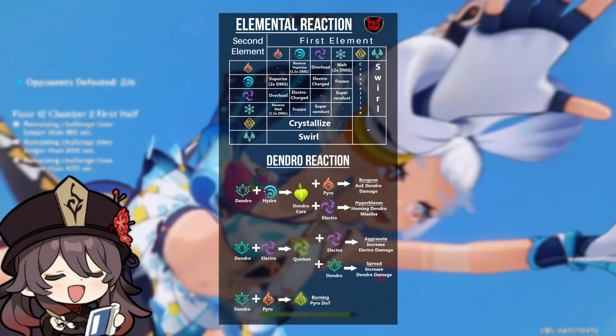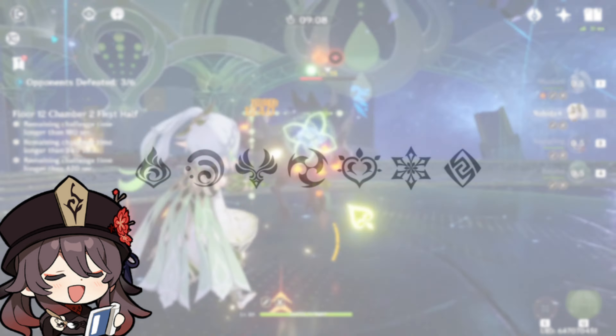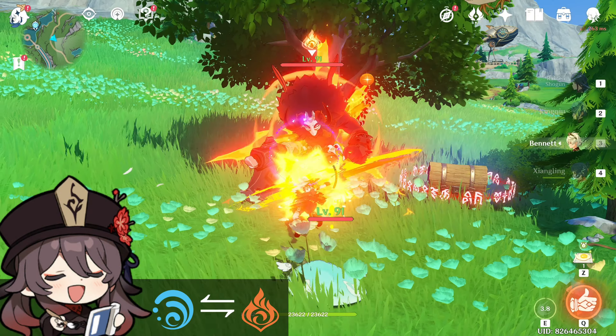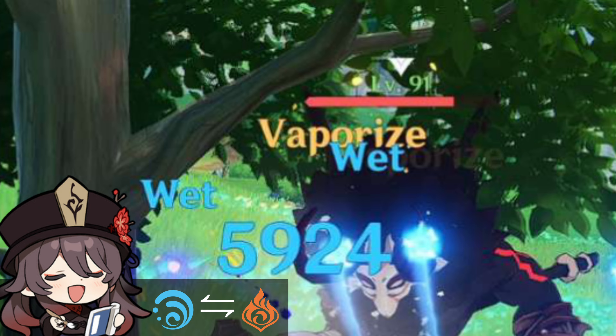For dishing out huge damage, elemental reactions are powerful interactions between different elements that can deal massive damage or provide unique effects. There are 7 elements in Genshin currently: Anemo, Geo, Electro, Dendro, Hydro, Pyro and Cryo — hence 7 Archons. When a Hydro character attacks an enemy affected by Pyro, or vice versa, a Vaporize reaction occurs.